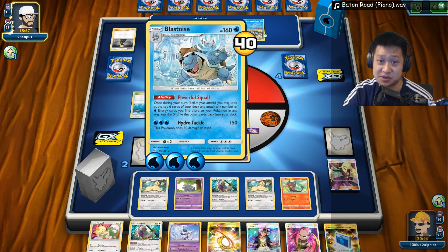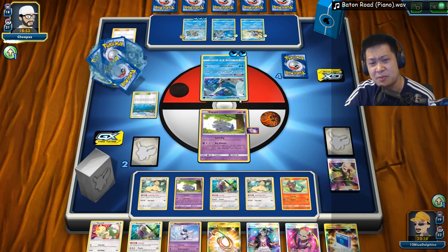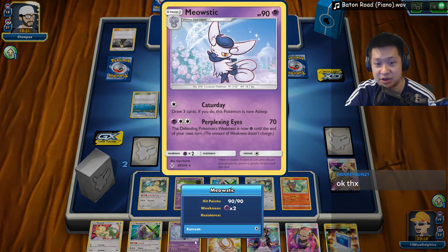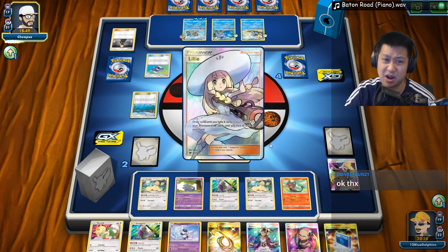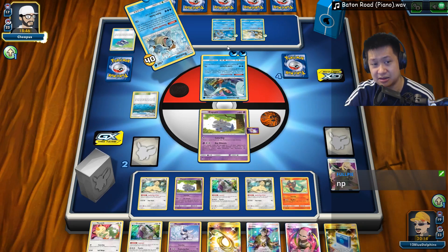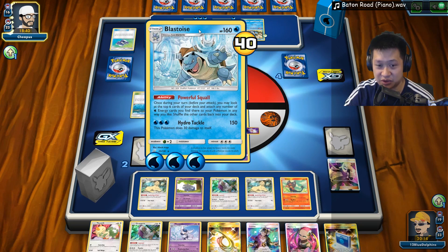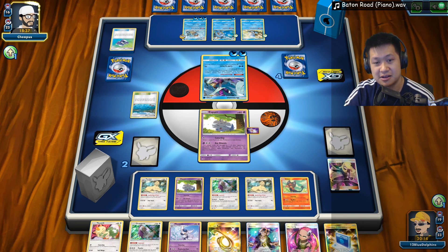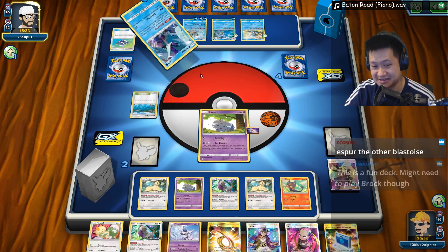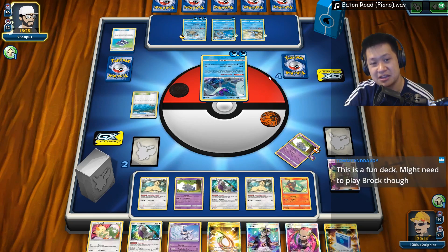I kinda wanna Guzma this eventually. This is dead. If I put all my Spell Tags right here, I can knock it out with regular Perplexing Eyes — that's a prize card. Then I can do 80 to this — that's actually enough. I can use an escape. I need another Esper, and then I can knock this out with the Esper. Put all the Spell Tag damage on this, knock it out with this move, and then use Perplexing Eyes to kill this — should be enough.